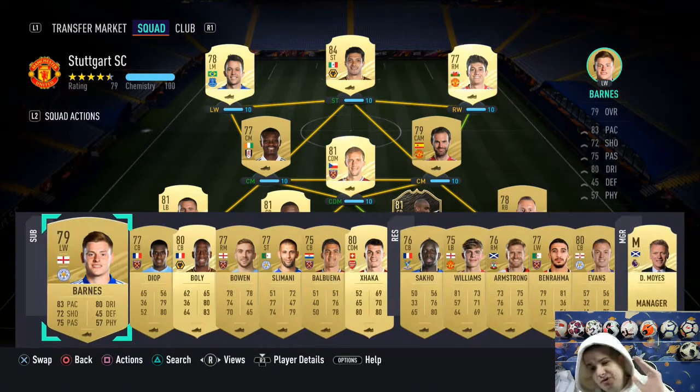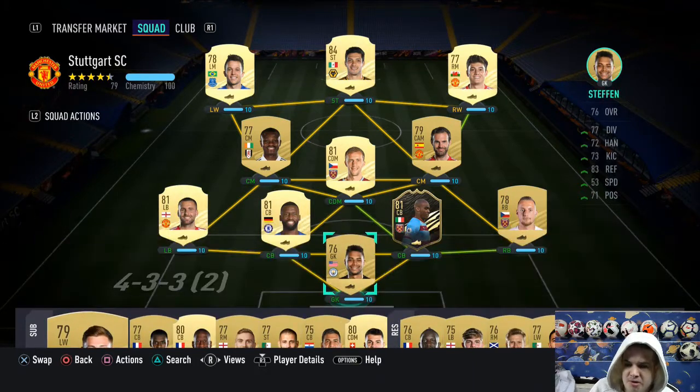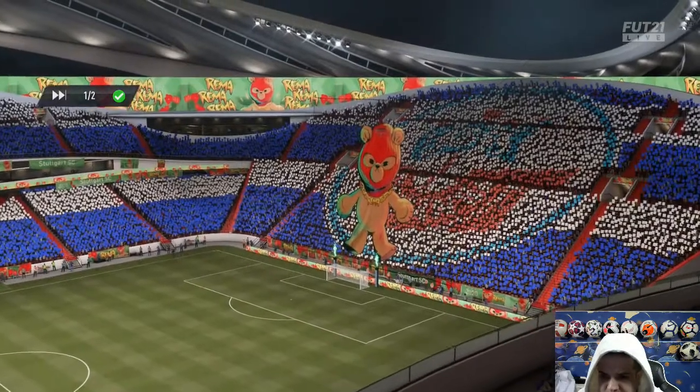That's like a pretty strong squad — you can even compare it to two or three episodes ago. And I've also put Luke Short in at left back for Brandon Williams. Anyway guys, let's get on with this last game for this episode and let's see what we can do. This opponent's got a bit of a better team than what we've just played — Ollie Watkins 81-rated, Salah, Vandenberg. Might be slightly up against it here, but we can have a go anyway.